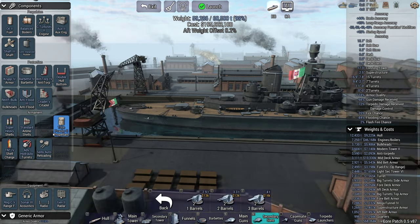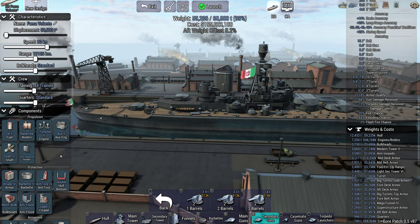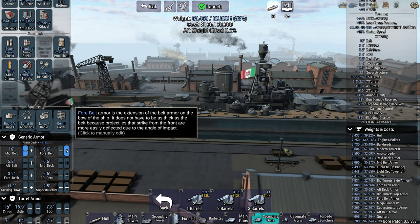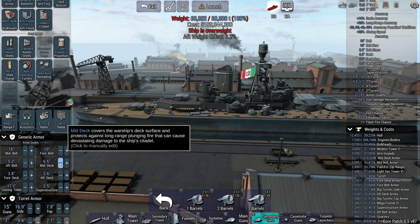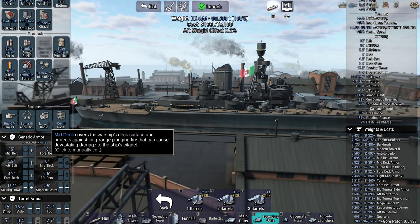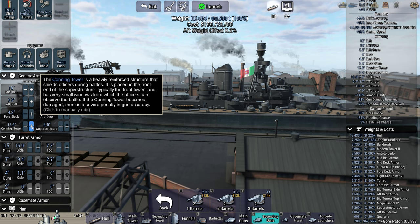Can I get super heavy shells? I can get super heavy shells - very nice. Now I just need a little bit of armor. I would like a little bit more on the mid-belt, and a lot more on the fore-belt because this is a bow-in sort of ship. Mid-deck and fore-deck - about 6. A little bit more on the fore-deck. That's pretty much all I can fit.